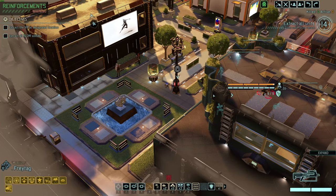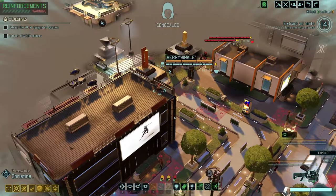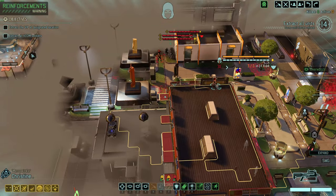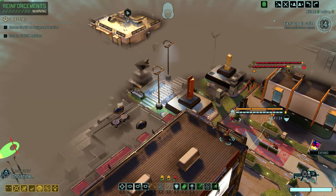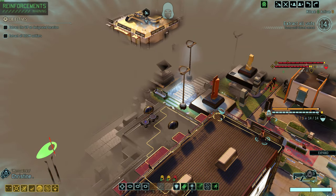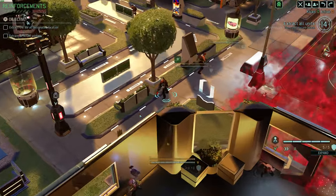Now let's go grab the VIP. Let's keep moving up with Christine — I heard a pod there and I think a pod here. I think that's everything, but I want to be careful in case there's a drone behind here or something. We move there and see nothing. Overwatch with Degar.